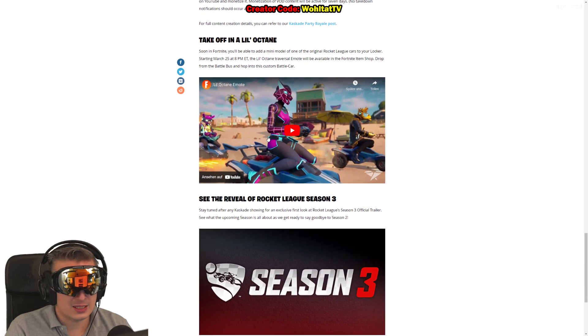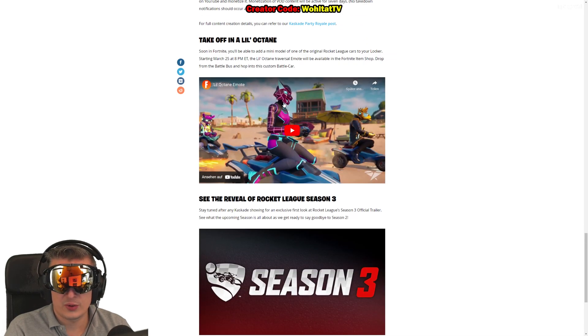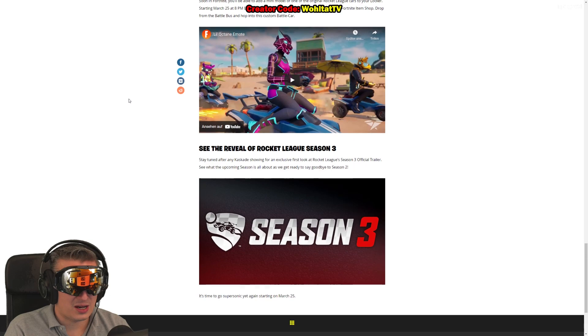There's also a car emote I showed at the beginning - you can buy it from March 25 at 8 p.m. Eastern Time in the Fortnite item shop. It's going to cost V-Bucks, it's not free, which is sad but it looks fun. I'm curious if these cars are going to be faster than walking - the old emotes were slower. Knowing Epic Games, I can totally imagine they accidentally make this emote faster than walking.